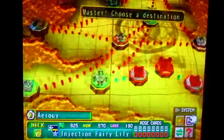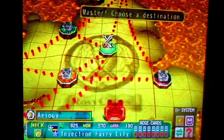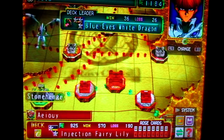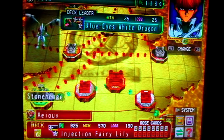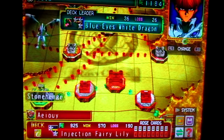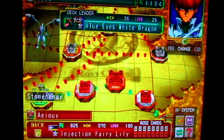Now, down here — right where my fingers are — this is the part where it tells you about your name, your typed name you chose, your deck, who your deck leader is, your DC meaning your level, how many wins and losses you've done, and if you collected all the rose cards.